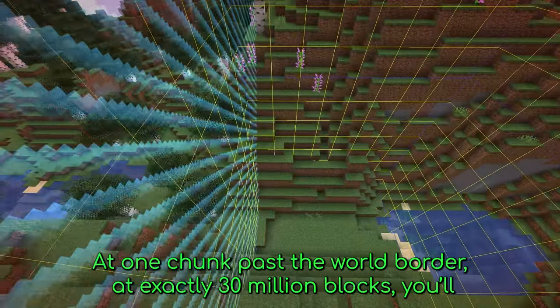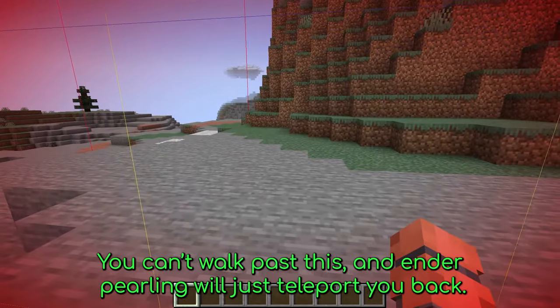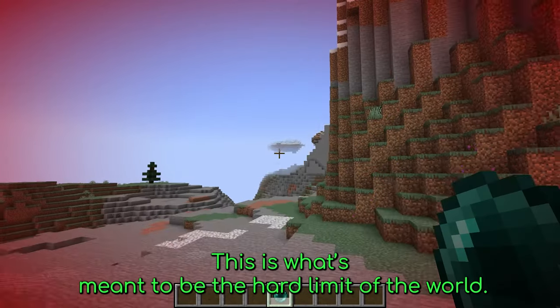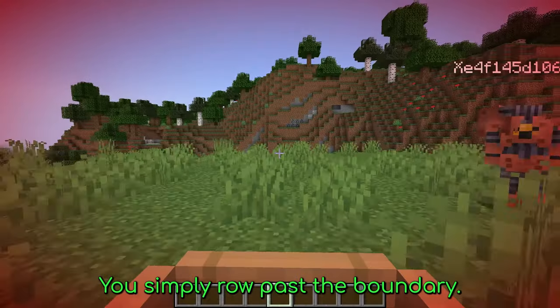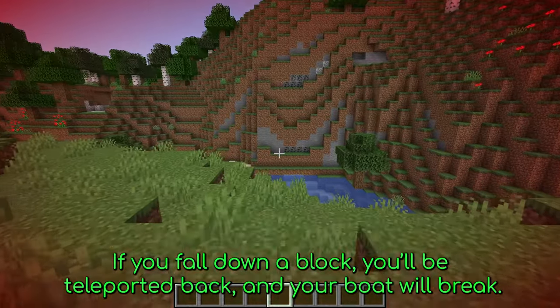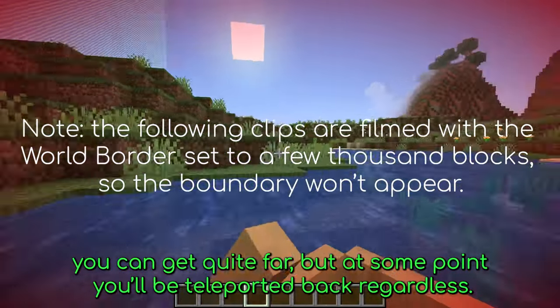At one chunk past the world border, at exactly 30 million blocks, you'll find the world boundary. You can't walk past this, and an enderpearl will just teleport you back. This is what's meant to be the hard limit of the world. But surprisingly, all it takes is a boat to break this limit — you simply row past the boundary. If you fall down a block you'll be teleported back and your boat will break, but if you row in water you can get quite far, though at some point you'll be teleported back regardless.